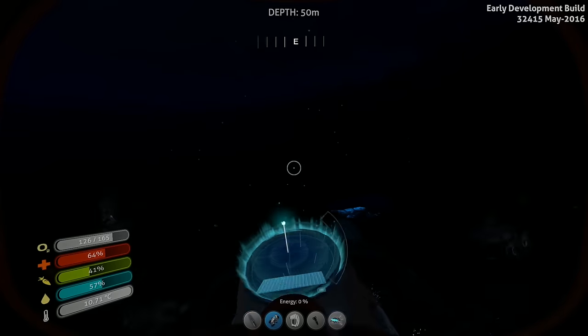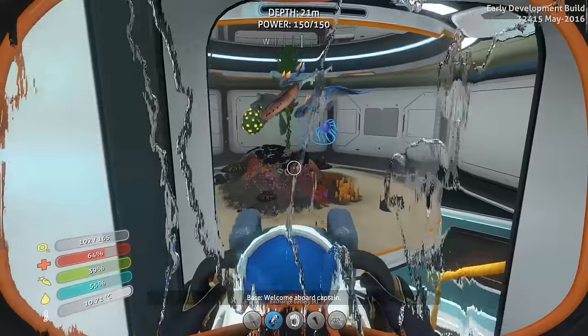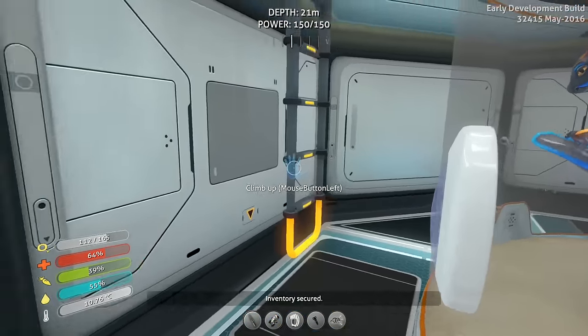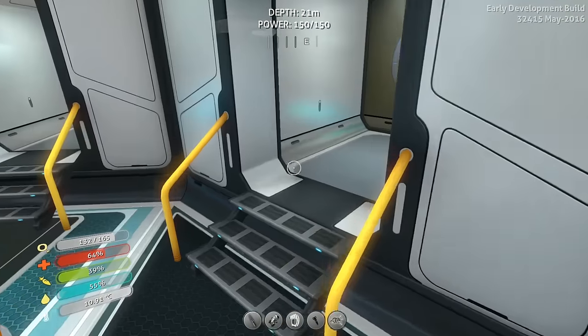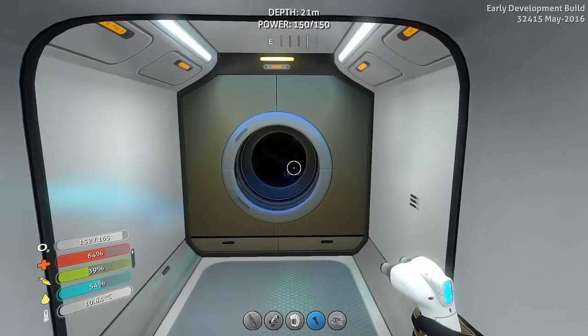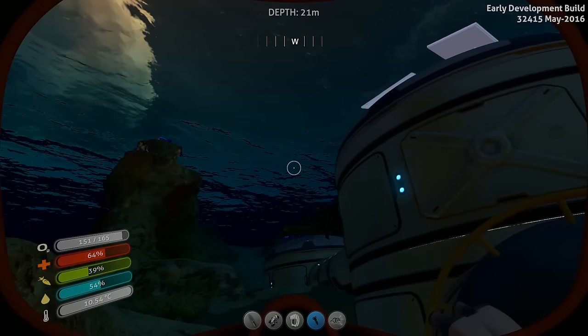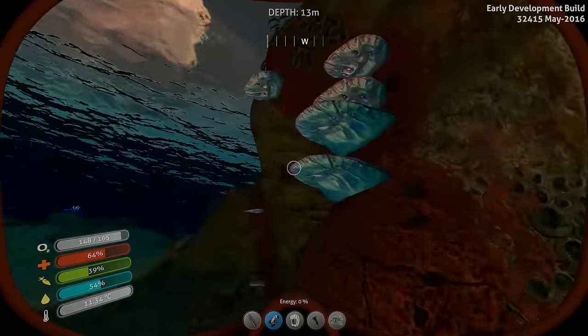He's overly aggressive - I'm surprised they're not killing the reefback. Okay so we're back. I got pushed. What do I need? What am I doing? Scanner room - that's right. We need to make enameled glass first, and I need stuff for the computer chips. I need batteries too.